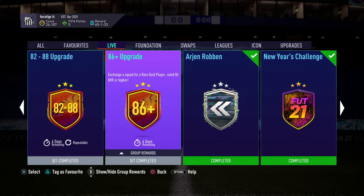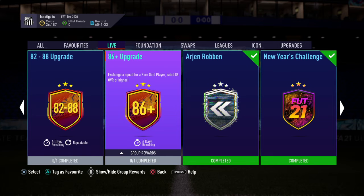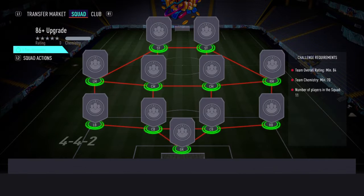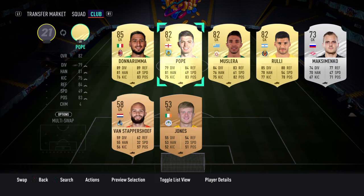What's up guys, welcome back to another SBC video on the channel. Today we're going to be telling you how to do the newly released 86 plus upgrade. You need an 84 rated squad and 70 chem, so it's quite a high bar.